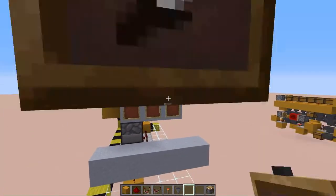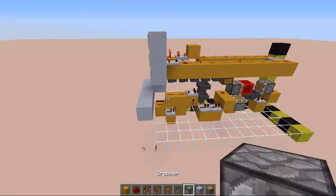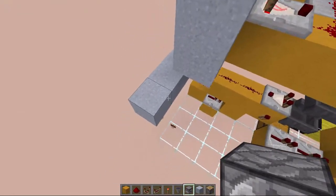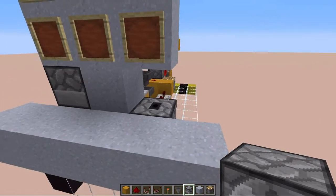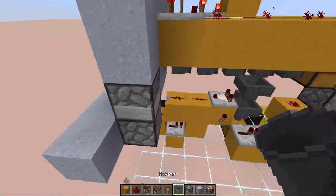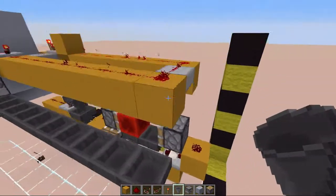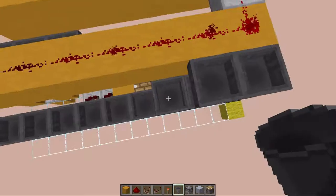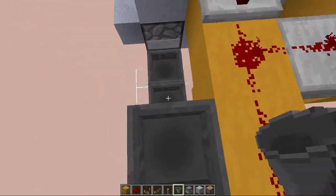You can now already put in your items that you want to be vending. We are now going to be working on the dispensing system. For that we are going to place in a dropper right here, which is going to face into another dropper that is going to spit out the items for us. We want to connect these with hoppers and run them until this last redstone, then put two hoppers facing into those lower hoppers on top.